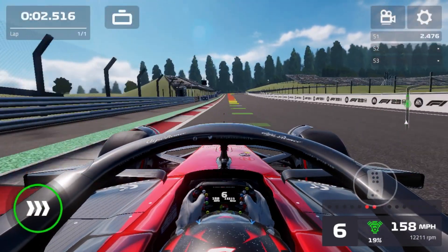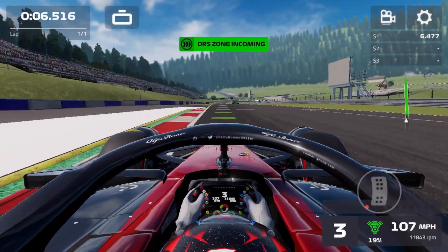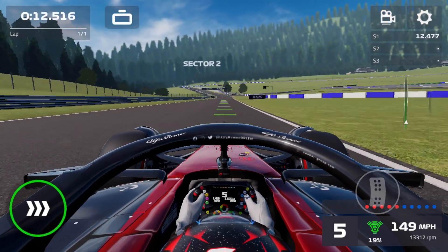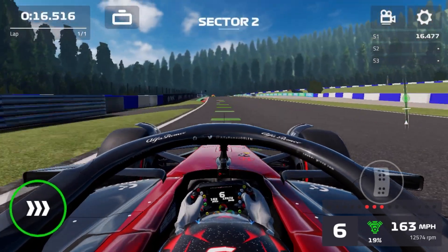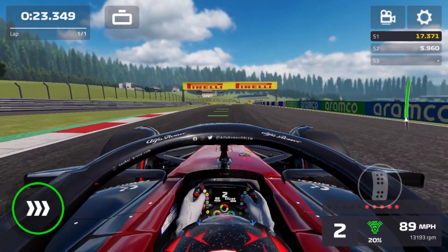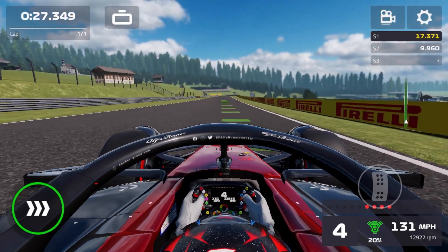DRS wide open as we make our way down towards Turn 1. Could we apex and get a good run out of there? The AI are a little bit weaker at Austria compared to some other circuits, so hopefully we can use this to our advantage and try to gain some crucial points here in the championship. I don't think we'll be fighting for a championship in an Alfa Romeo, but we could be fighting for some crucial constructor championship points. Apparently I couldn't speak English today.